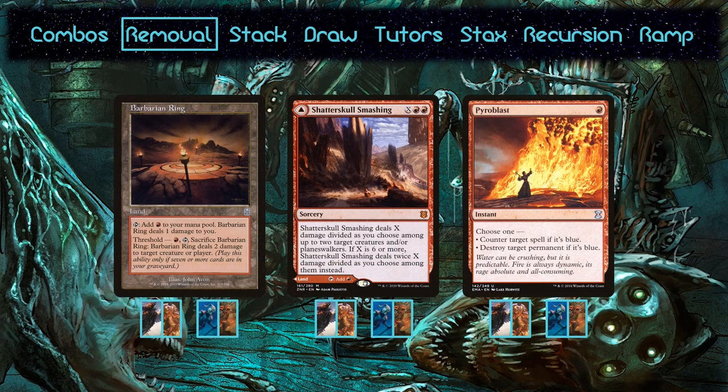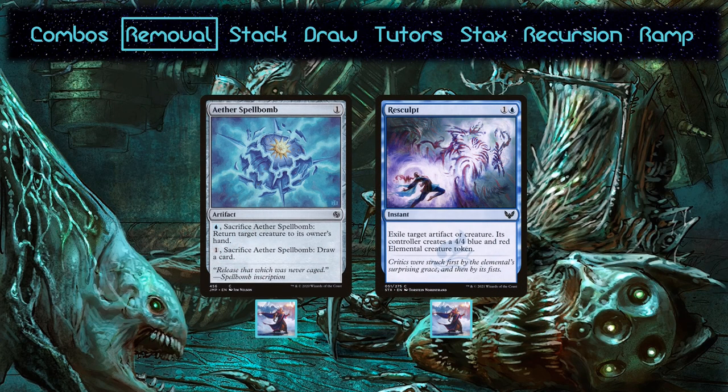The red decks get some options that Urza doesn't. The two lands are not the best removal, but the only cost to include these is life — they don't have black, so the drawback is minimal. Both decks run Pyroblast, which normally plays second fiddle to REB. However, Pyroblast can trigger Hullbreaker Horror without there being another blue permanent on the field, which is a point in its favor. Urza can tap artifacts for mana, so Spellbomb makes the cut — it's extremely versatile. Resculpt also makes it in for its versatility, as the other comparable cards are bounce spells or can't hit creatures and artifacts.